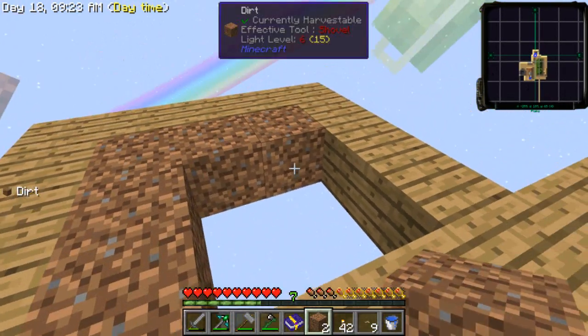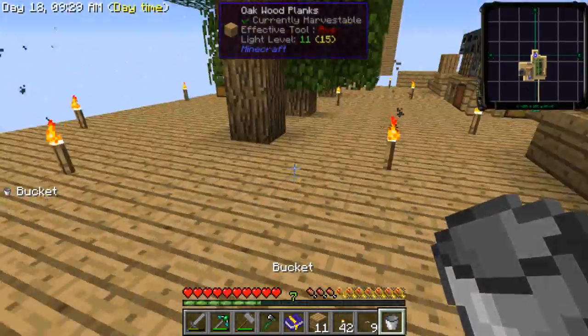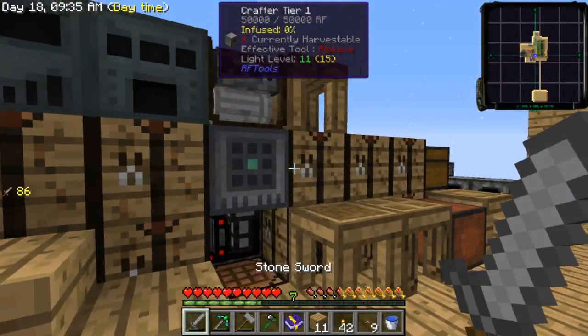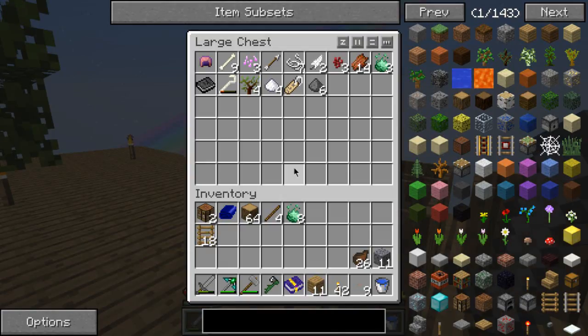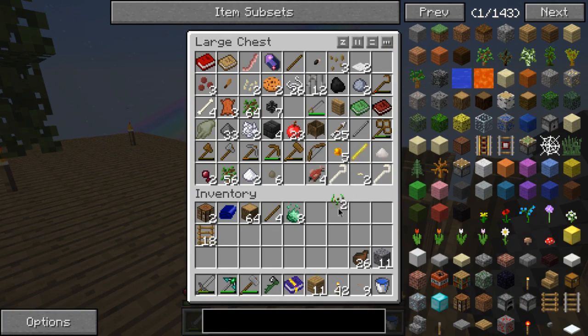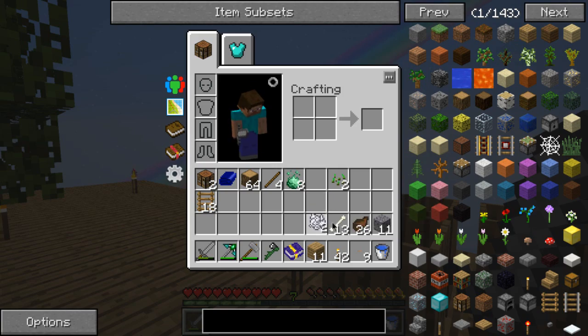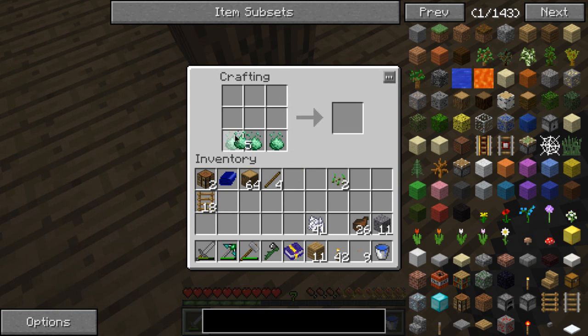I'm gonna need to get one more piece of dirt which will come later, but for now I'll just do that. Do I have any seeds? Yes, I have seeds. I need some minisio to get more seeds. Let me make myself a minisio seed — I know what I'm doing. Minisio is my life.